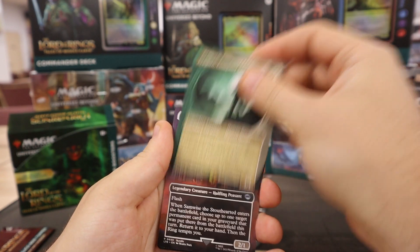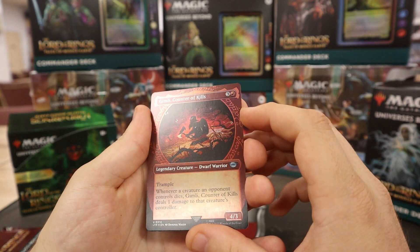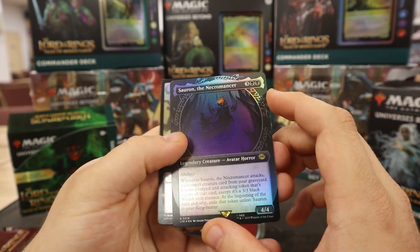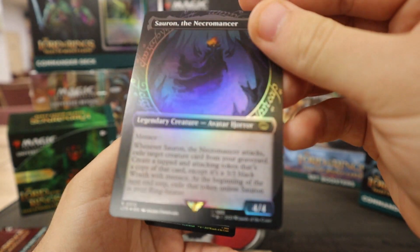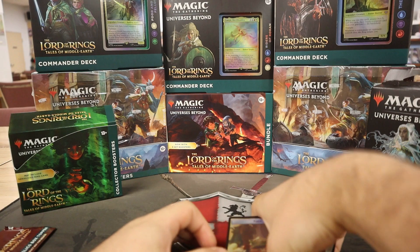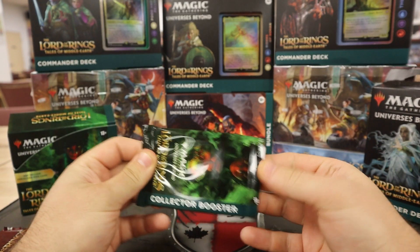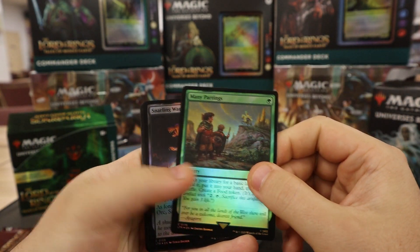The foil Gimli — oh, the foil Gimli! That card looks sweet, it's just an uncommon but that's awesome. One of the cards I was excited about — in the full showcase ring foil. That is beautiful and nice. The Witch King — that one's going right in the Canlander deck. They really knocked that treatment out of the park. Many Partings again — seems to be a popular card. Lost to Legend — put target creature fourth from the top. Very nice Island. Forge Anew foil — this card is going to see lots of play. Gets equipment back from the bin, you can put it on for free basically.